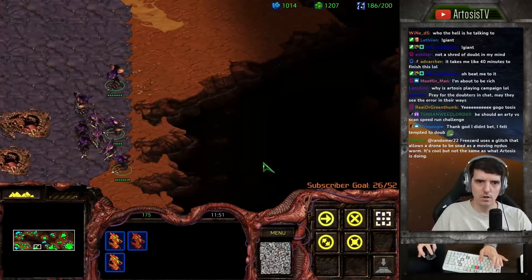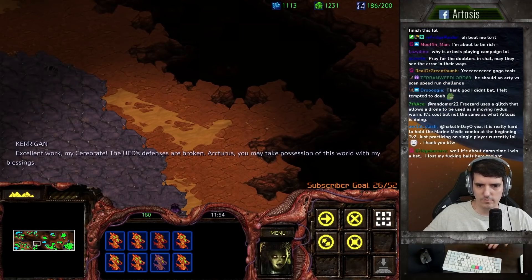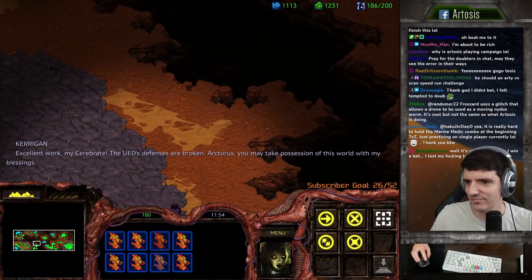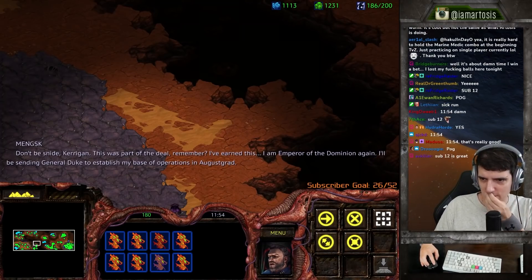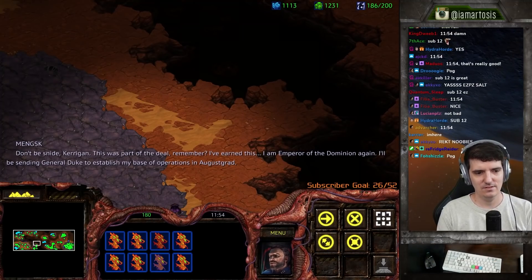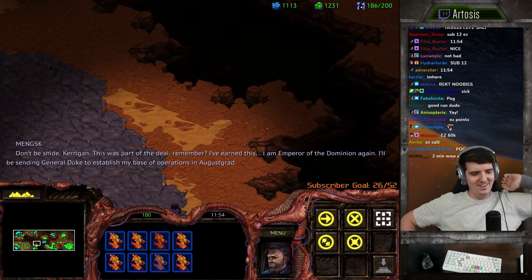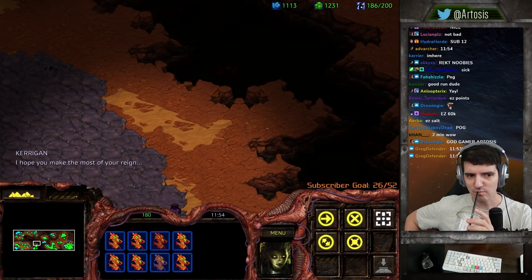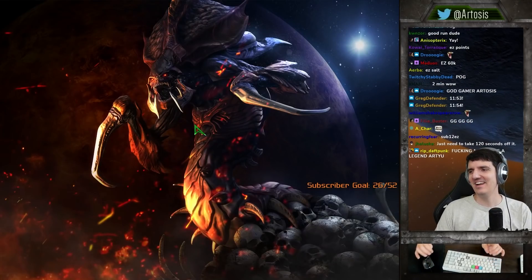There you go - excellent work. 11:54, that's about two minutes over the world record, but still very good for a second try. Do you want to move on to muta micro? Sure, let's go. I don't know if you can actually exit out of this - they're just going to talk for a bit. In theory if you're really fast you can hit F10 before the dialogue starts and then exit out, but as soon as it starts you're stuck.